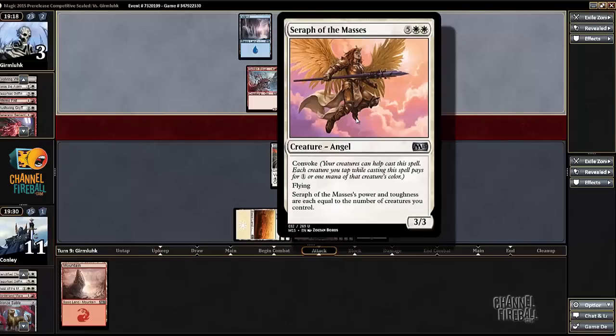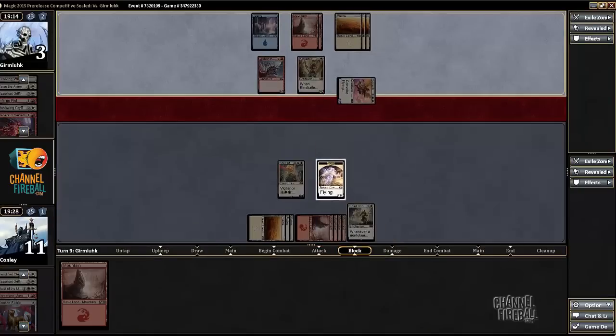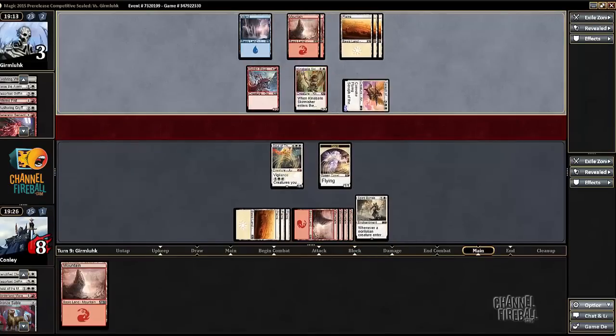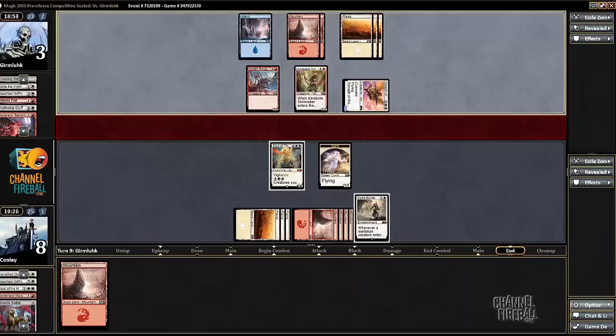3 plus 3 plus 3 anthem — pretty sweet. I'm sure that 3/3 is coming in... maybe not; he would just die. Nope, it's coming in, and I will not be blocking it. But that means he doesn't have a creature — he would have played that first. I'm confused, so he has a removal spell. Oh, does he have Constricting Sliver? That would make some sense.